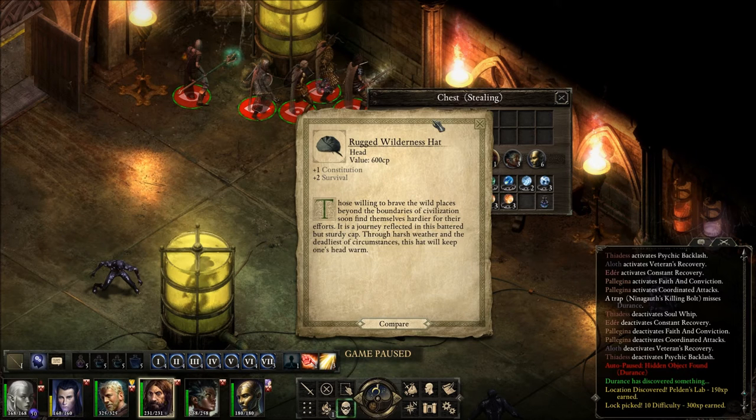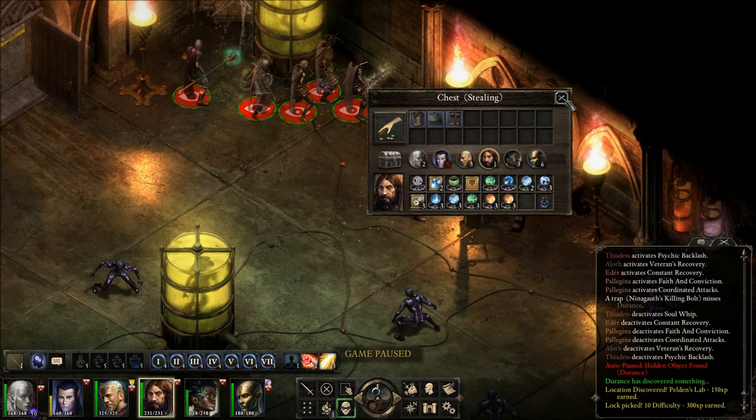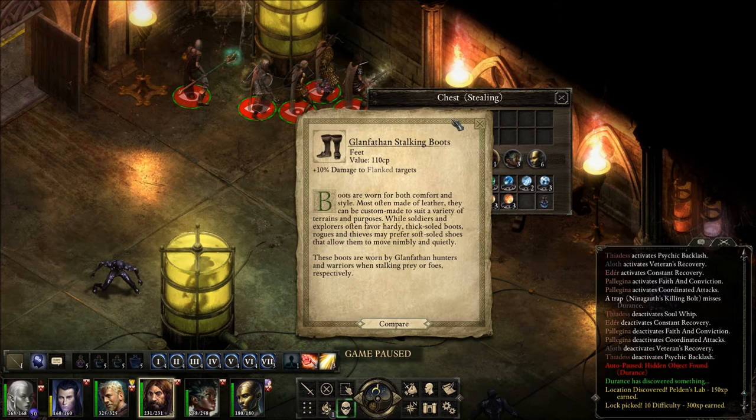Rugged wilderness hat — plus one constitution and plus two survival. Those willing to brave the wild places beyond the boundaries of civilization soon find themselves hardier for their efforts. It is a journey reflected in this battered but sturdy cap. Through harsh weather and the deadliest of circumstances, this hat will keep one's head warm. Glanfathen stalking boots — these boots are worn by Glanfathen hunters and warriors when stalking prey or foes, respectively.